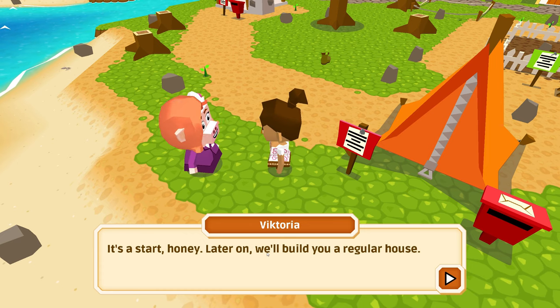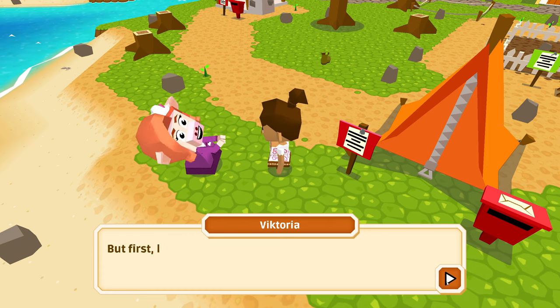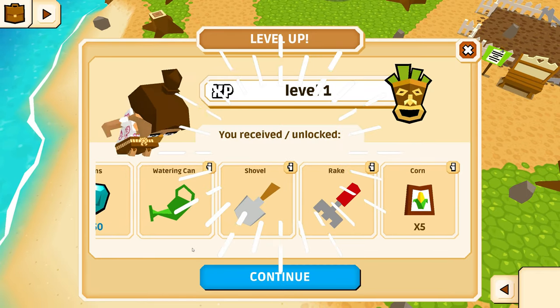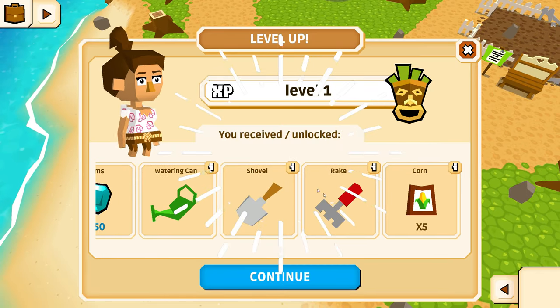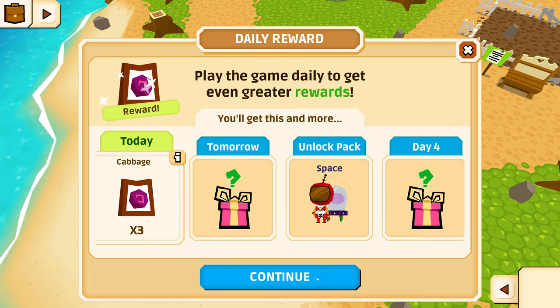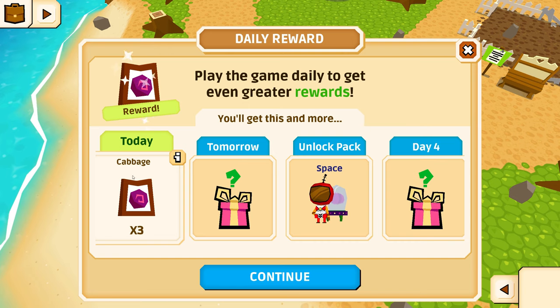It's a start — later on, we'll build a regular house. But first, let's meet the neighbors. We leveled up! They gave us all kinds of stuff. Today we get free cabbage — that's nice.